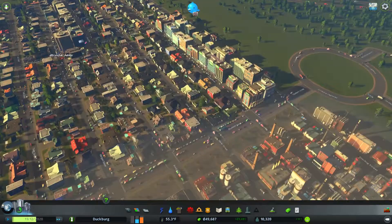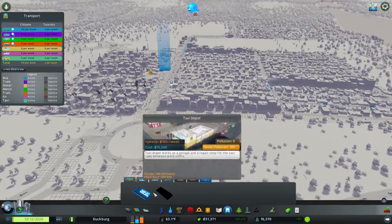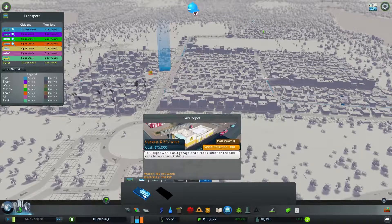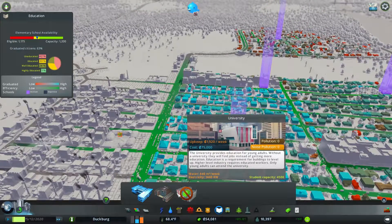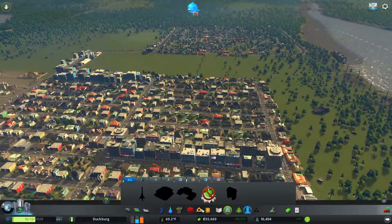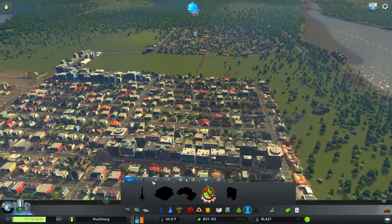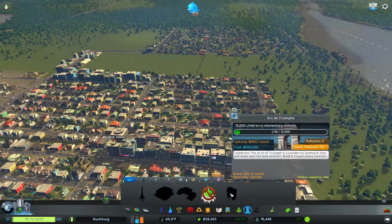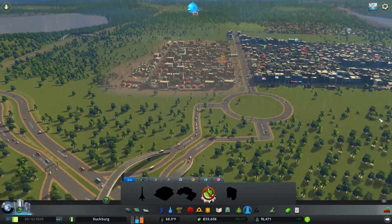I can't believe how big this has already built up — that's amazing. We do have a taxi service we can do along with taxi stands, but it's just going to be more money and I want to get the university in first. Education is moving up a little bit, not drastic yet. We have monuments that'd be nice to build, but those require a lot of extra stuff and are closer to end-game.